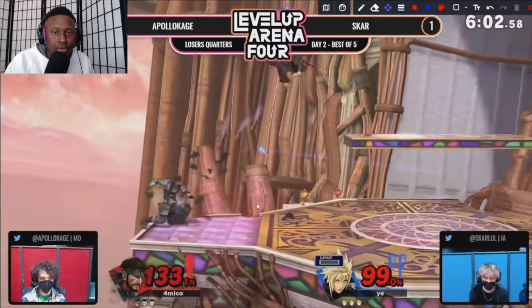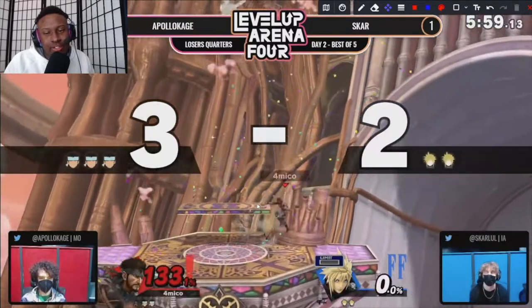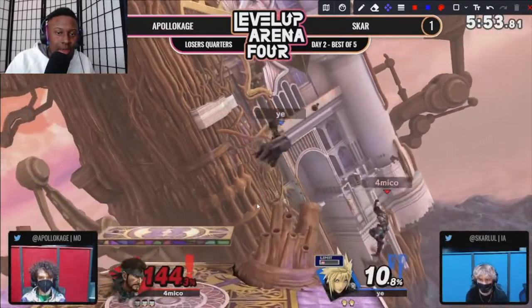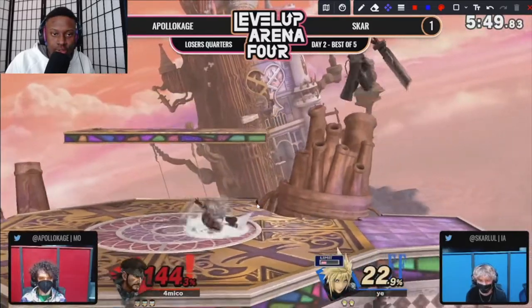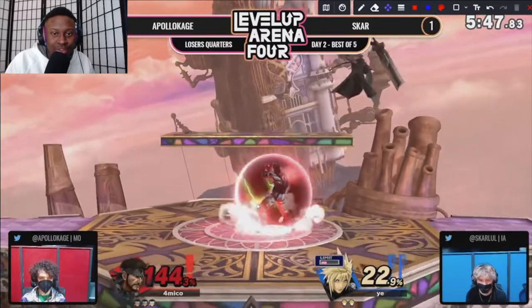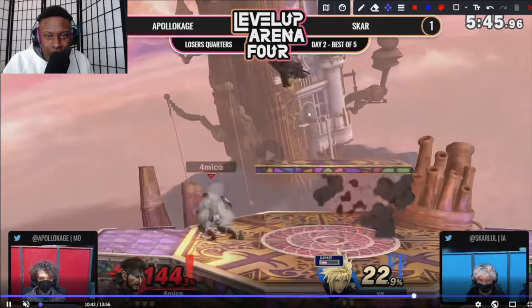Very good C4 in the middle right there, still establishing that stage control, and he gets the up smash — great! Now if I'm Apollo, you have to control that center of the stage with the C4. Look to use it — and that's exactly what he's doing right here. He's like, alright, I got my C4 here, be careful on this platform.